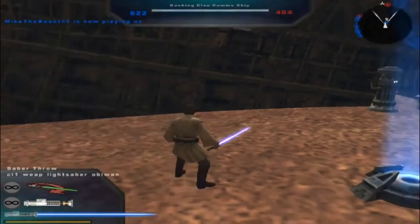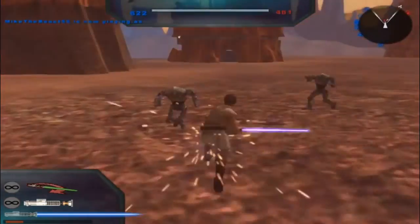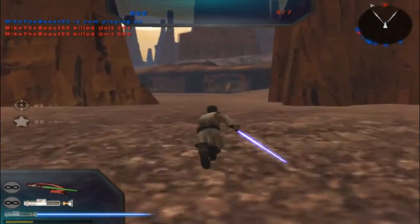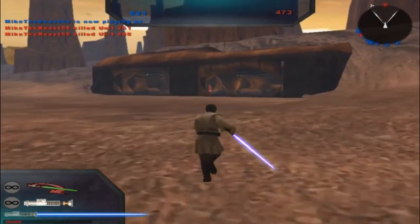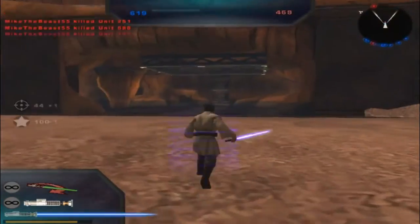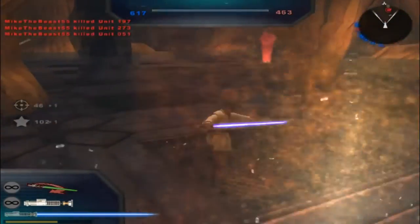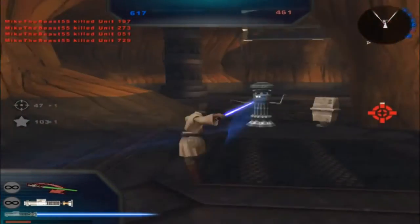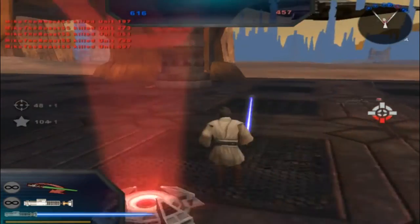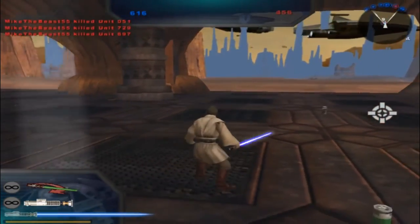I can play as Obi-Wan again — yay. Obi-Wan Kenobi here, I've engaged the enemy. Looks like we got two CIS troops here. Now they're both dead. I'm taking that back. I like having them in that little small area. You're dead. You would've been dead if you didn't move. I'll kill you — maybe just not in one throw, but I will kill you. Probably don't have a very good KD ratio, but that's alright.